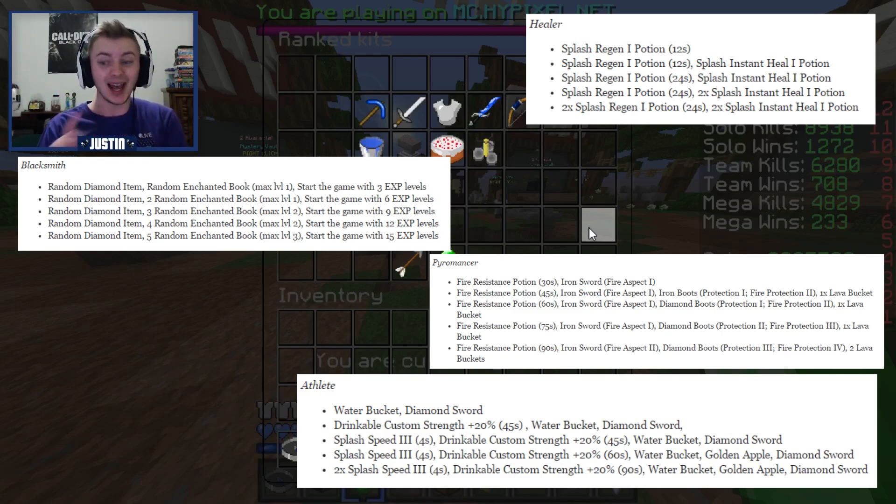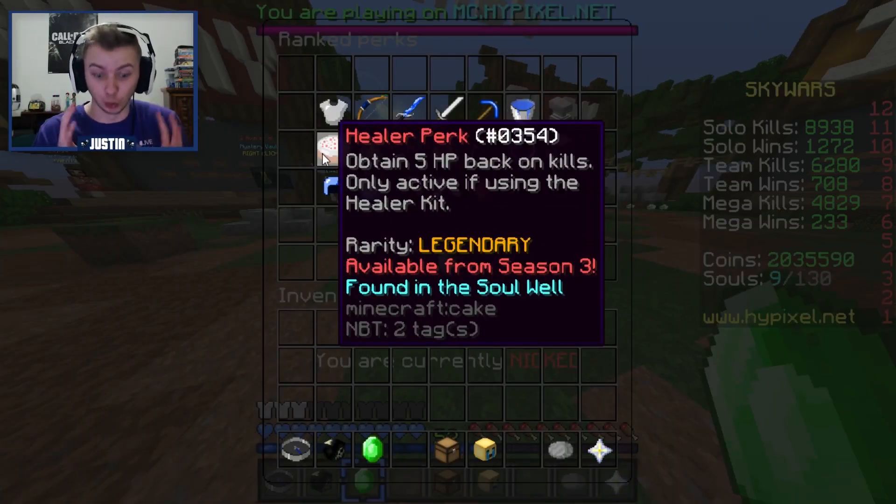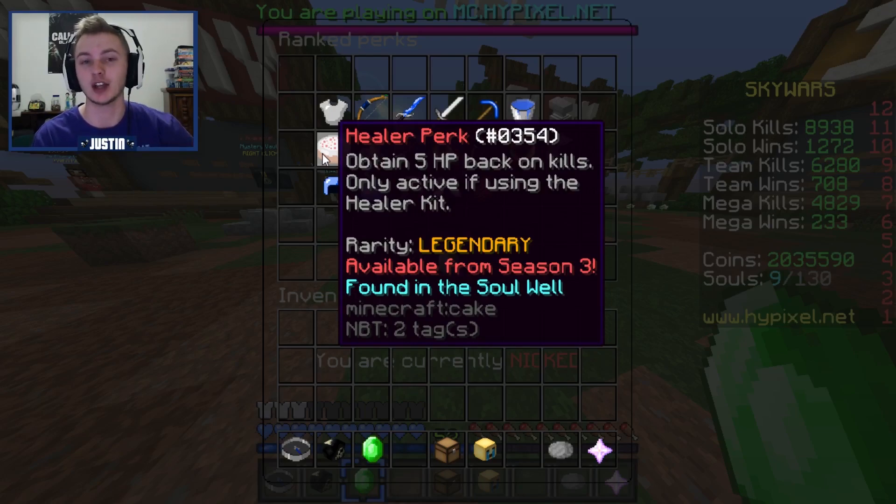Looking at Athlete — you get a custom Strength plus 20% potion. That could be the most overpowered thing I have seen in Skywars in my life. I don't know how it's going to play, but I would definitely be maxing out Athlete as soon as I can use it starting June 1st and showing you guys gameplay ASAP, because my goodness, that's amazing. The perks are actually really, really insane this time around as well.